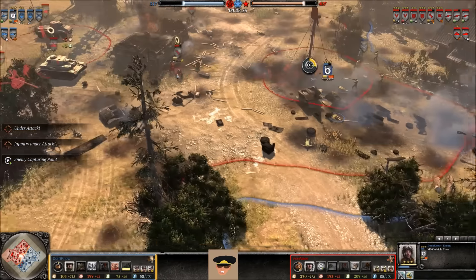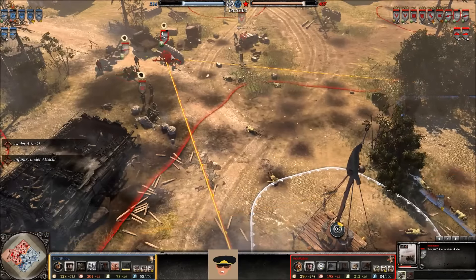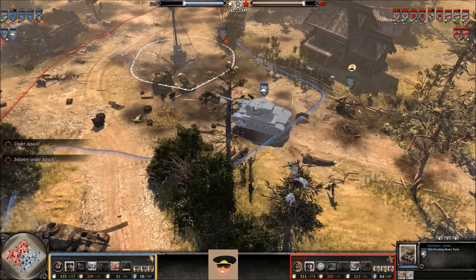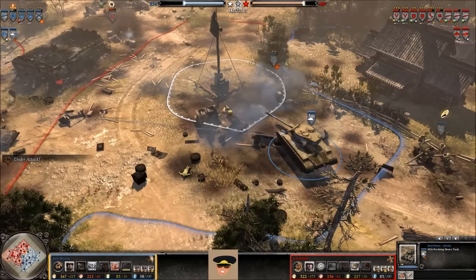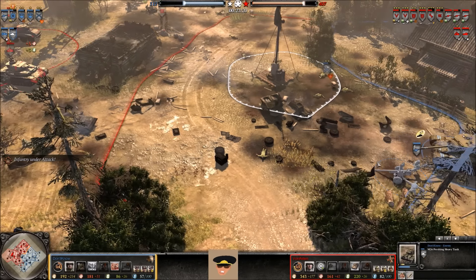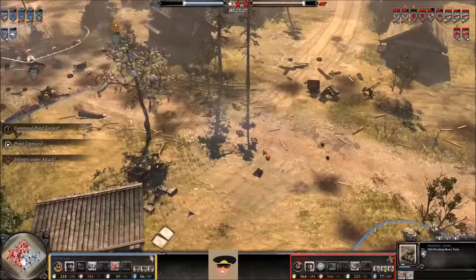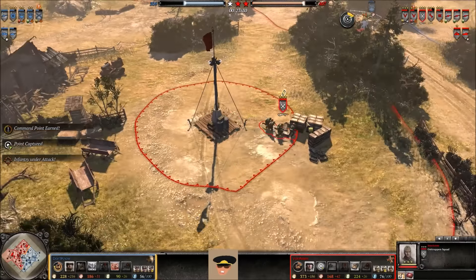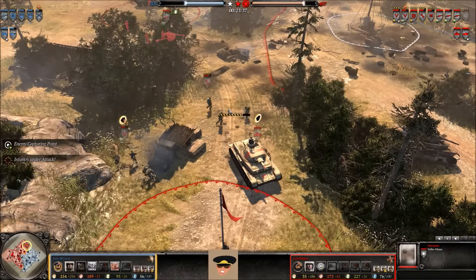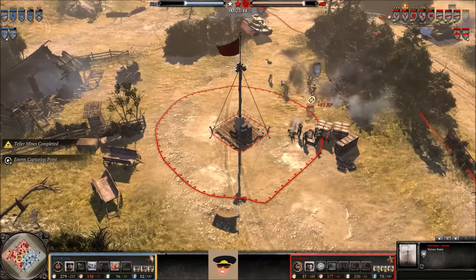Up top, Osttruppen have captured the top victory point — 319 to 407. The M20 vehicle crew tries to take the center victory point but gets pinned by the MG42. The Pershing moves up a bit but there are three Paks waiting. If all three fire at the same time, they probably won't kill it from the front but will take it to about half health. The Pershing moves into dangerous territory and takes two hits from those Paks, backs up, gets stuck on the 57 briefly, then takes another hit — down about a quarter health from two shots.